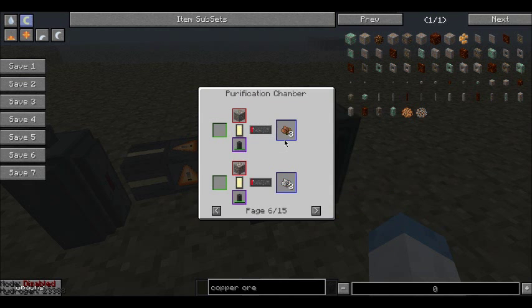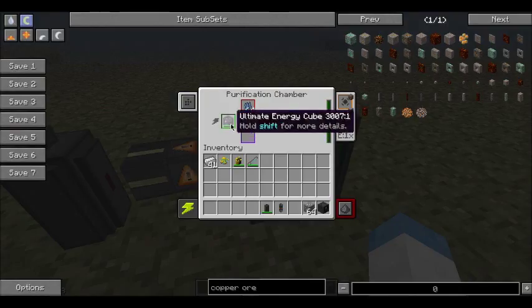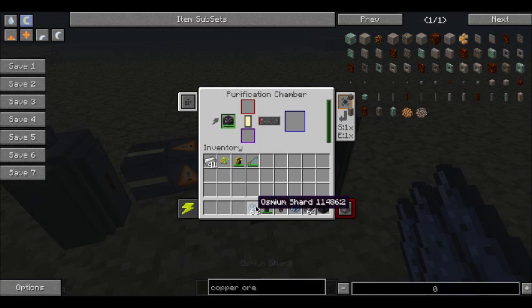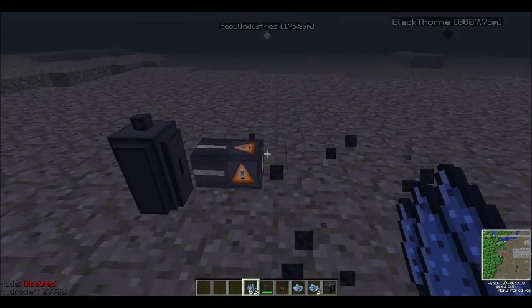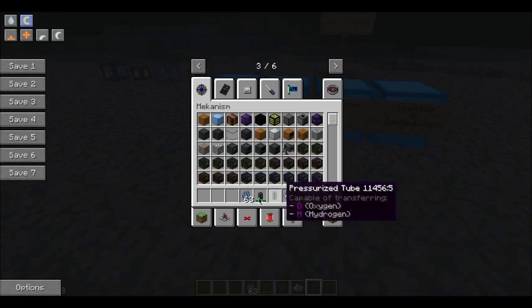What does this do? Well, it will take shards — and this is where you would input things like an oxygen tank if you needed to. Note that the electrical input varies. This will turn shards into a clump, and you'll figure out how to make shards in one of the more advanced videos. You can also take an osmium ore and turn it into an osmium clump — except it will turn it into three osmium clumps. There's the beginning of our three-times ore processing.